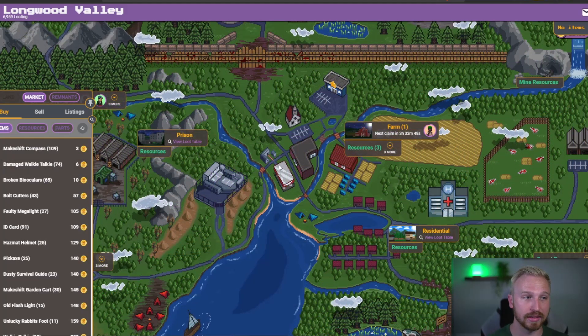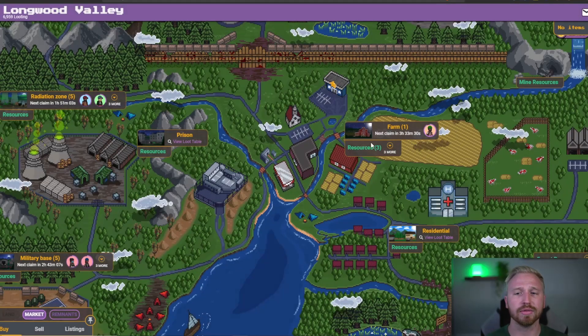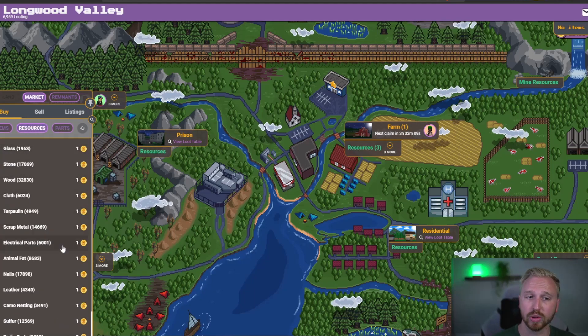The reason I'm not really buying resources unless I absolutely have to is because of opportunity cost. In the farm loot table, you get four to twelve camp tokens plus maybe an item. But on a resource run, you're getting at least four camo netting, six nails, eight rope, four tarpaulin, and four wood. Add those up — just the minimum — and we're looking at 26 pieces of resources. Resources sell for a minimum of one camp each on the market, so you're basically getting 26 camp worth of items at bare minimum on resource runs versus a loot trip.